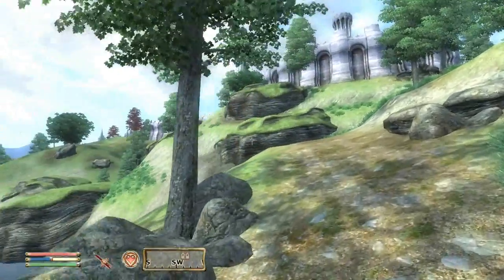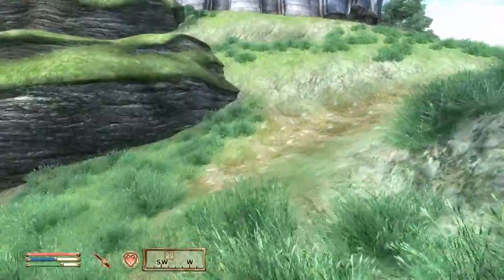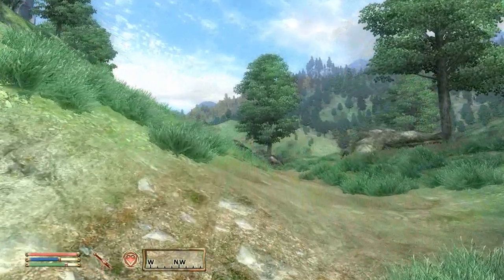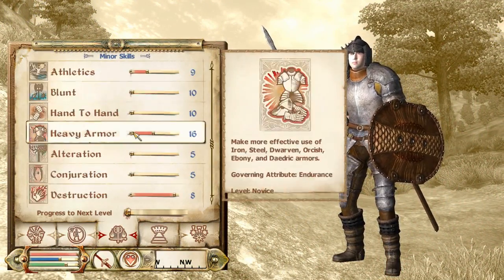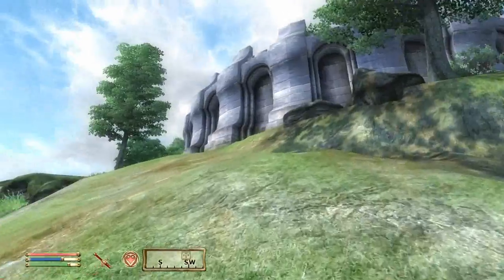Other skills that you can level up just by walking around and jumping are like Athletics, which allows you to jump and run faster. And there's a whole ton of skills that you can look at under the Major and Minor Skills menu, and those have already been selected when you were playing the tutorial in the sewers.